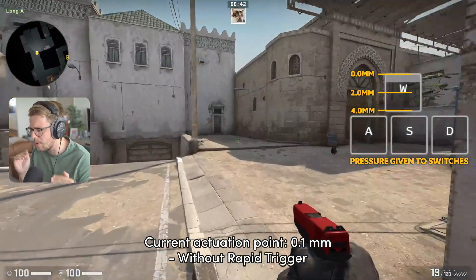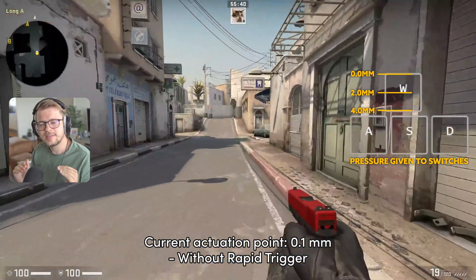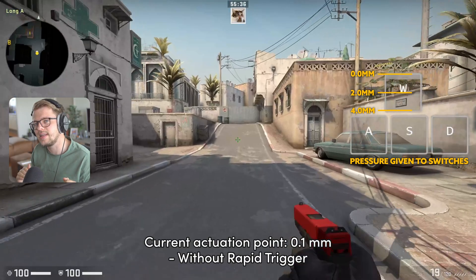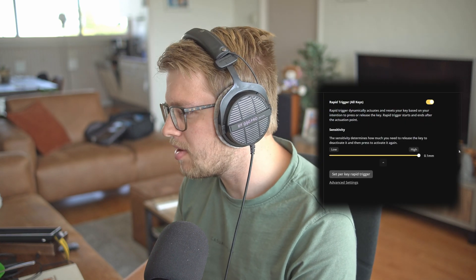This is something we wouldn't want. We want to reset the switch instantly when we let go, and instantly when we press it in. And this is pretty much where rapid trigger comes into play. So let's enable this feature, save it to the keyboard, and get inside CS:GO.